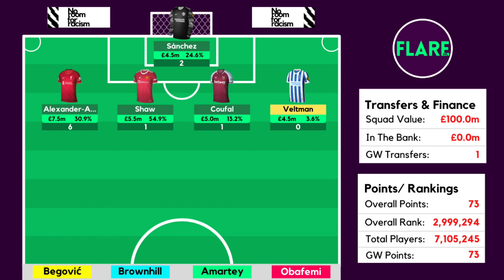Alexander-Arnold was slightly unlucky not to get an attacking return but we'll still take the 6 points. Luke Shaw only managed 1 point against Leeds United as Leeds did score a long range goal, which meant United didn't get a clean sheet. Luke Shaw also got a yellow card which was disappointing. Soufal could only manage 1 point as well as West Ham surprisingly conceded 2 goals to Newcastle in a very eventful game. Soufal had some very nice underlying numbers, attempting more assists than any other defender on the pitch, and was very unlucky not to assist Antonio as he hit the post from a close range header.